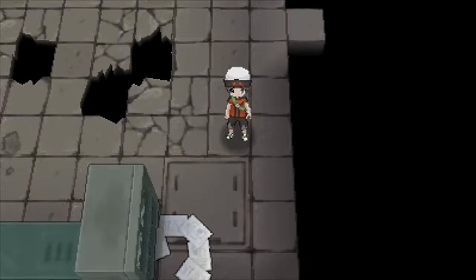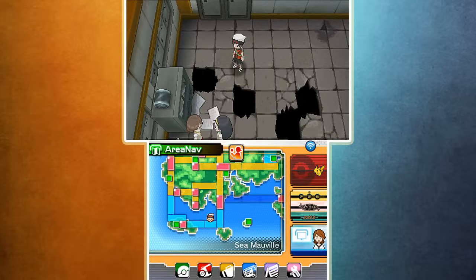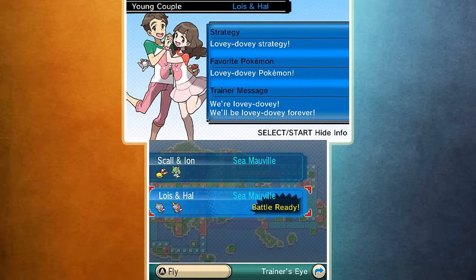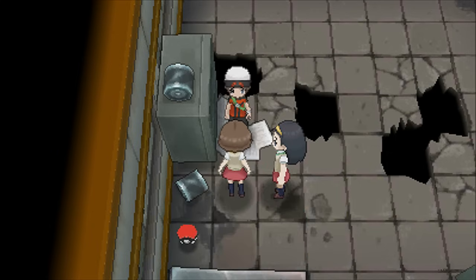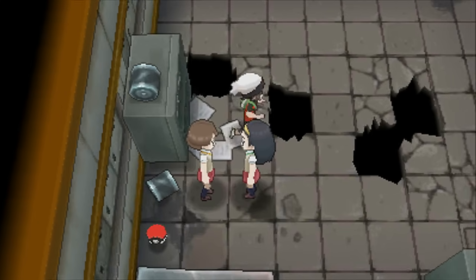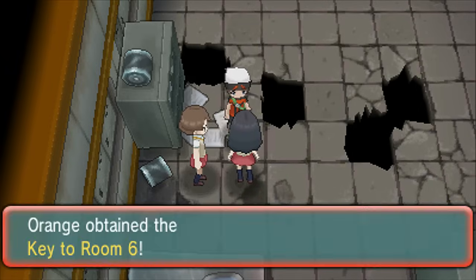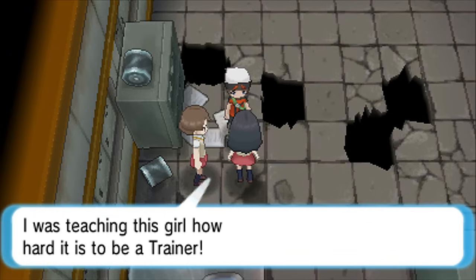For some reason my VS Seeker was going off like it was saying a trainer was ready to battle in there - could they really have wanted to rematch that fast? I guess that just means there are trainers in here. These two little girls - Lois and someone - we literally just battled them, what the heck. How did you get in? The door was locked. They were apparently teaching this girl how hard it is to be a trainer.